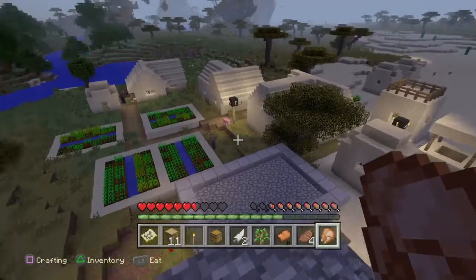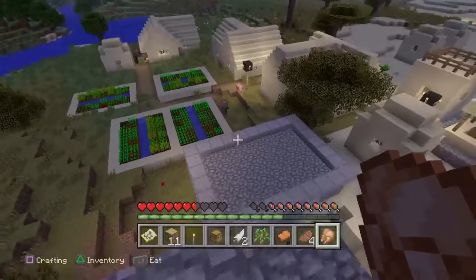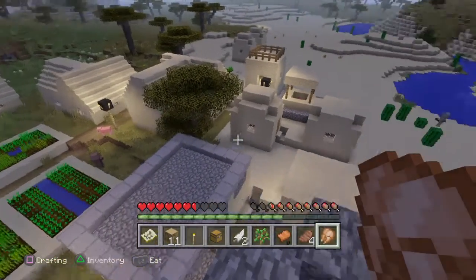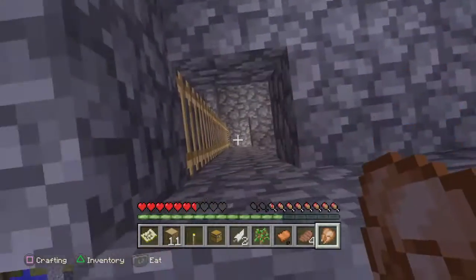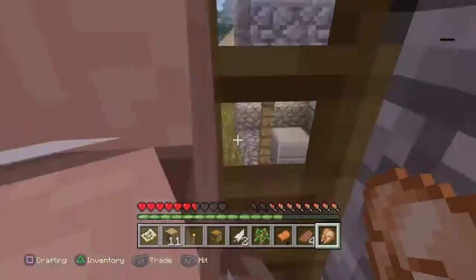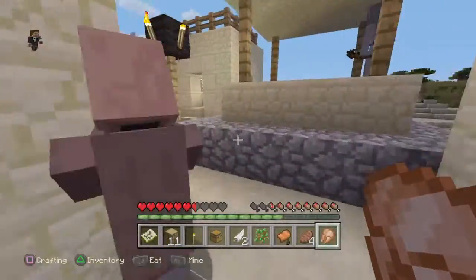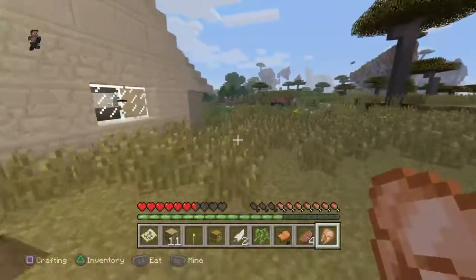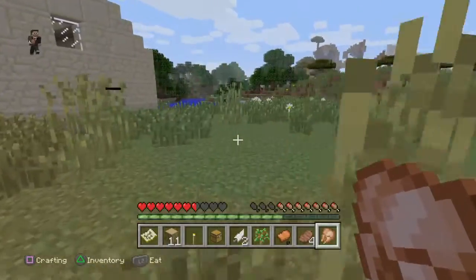And it is morning — this is the village. I would say it's pretty good. Got some farms, small houses, long houses. Do we have a librarian or a library? I don't think so, I'll have to go check. I actually haven't looked really close at some of these. Guys, it's morning — you can get out. Parkour. Okay, longhouse. Creeper.